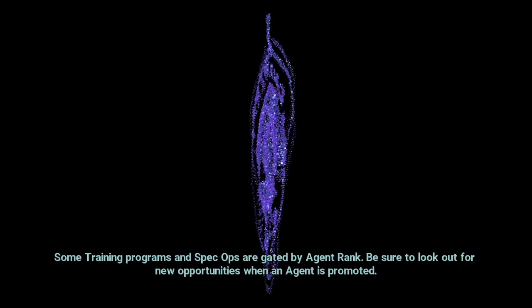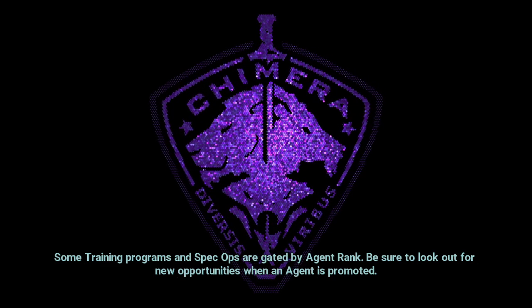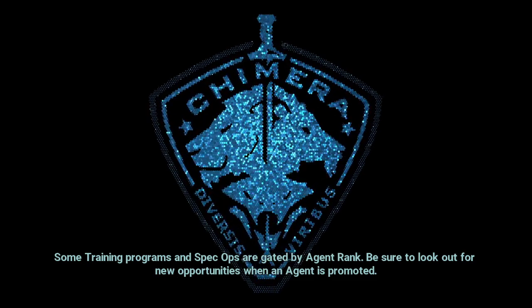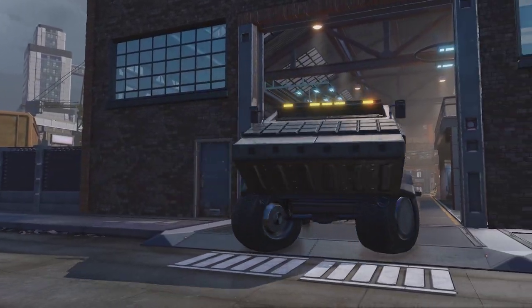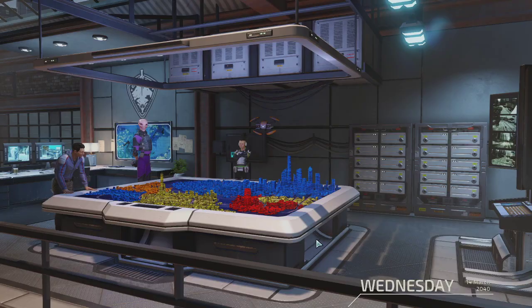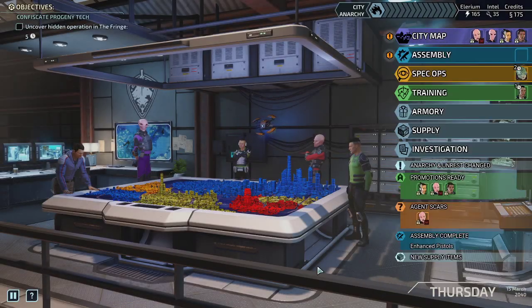Once the battlefield was under control and we no longer had the timer where we needed to shoot at the device, we were actually fine. Probably one way of playing that differently or better is to essentially go directly for the device, not care about the consequences, and take shots at the device from the very beginning. Plus two towards the operation, minus two unrest, 30 credits, and 20 intel. That's pretty damn good.